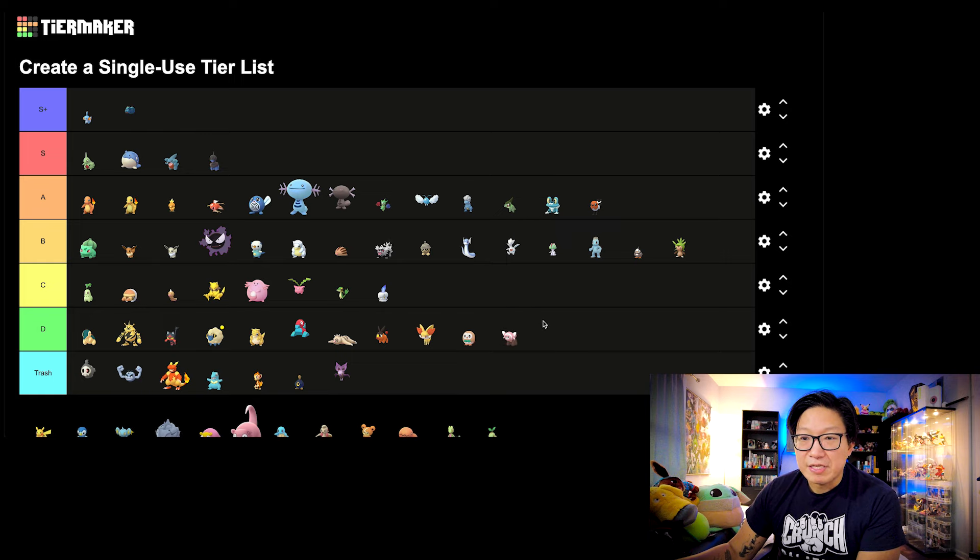Next we got Stufful. Same deal — it's going to be D tier. There's going to be a lot of Pokemon that got Community Days that are either going to be near the trash tier or near the S tier. Stufful is not really good. I don't think the Community Day did anything for that Pokemon. Bewear is not really a useful Pokemon, and even with the Community Day move, still not a useful Pokemon.